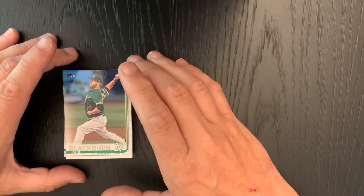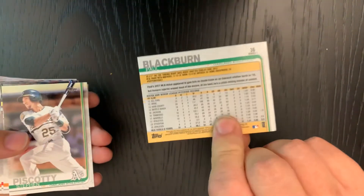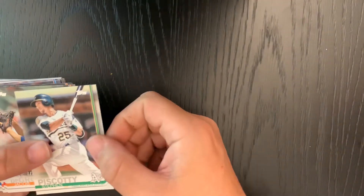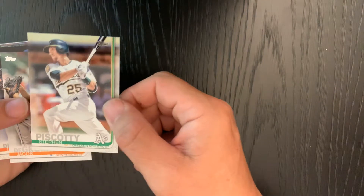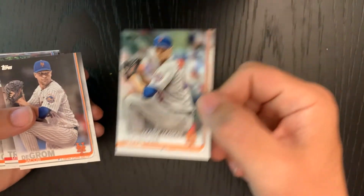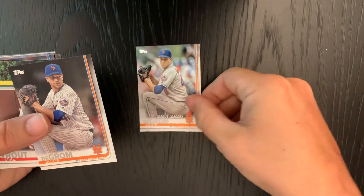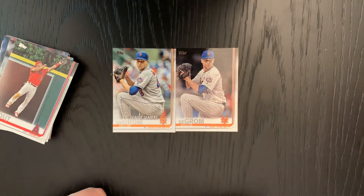Starting off we've got a Paul DeJong. I'm going to be handing these off to my lovely assistant to see if they are serial numbered, advanced stats, or anything I'm missing. Next we got Steven Piscotty. Then a Jacob deGrom league leaders card — that's a nice little card right there — and to follow it up, another Jacob deGrom, but not the league leaders. He's looking a little different there.